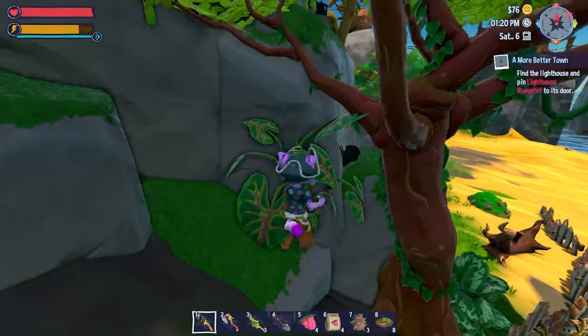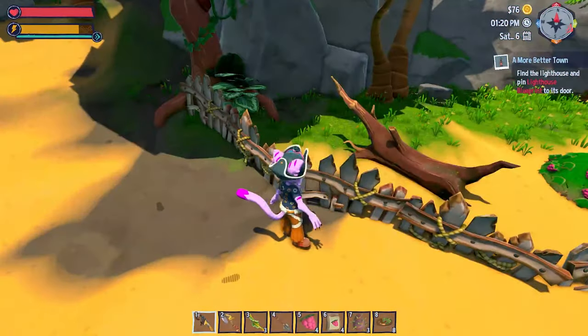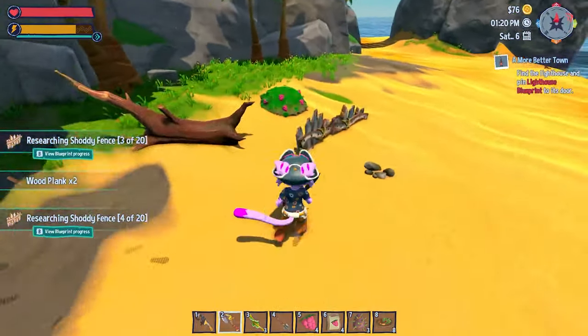Critter Cove, developed by Gentleman Rat Studios, is coming out on the 10th of September into early access. Thank you to the developers for an early review key, but as usual, all my thoughts are my own and not influenced by the developers.